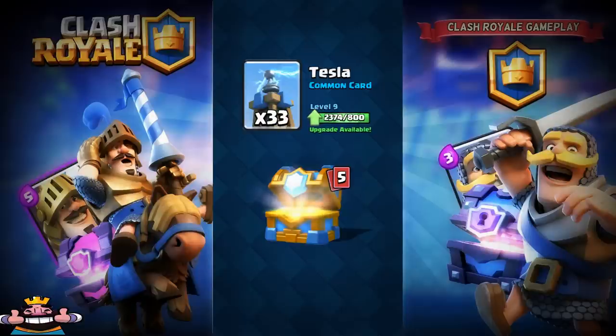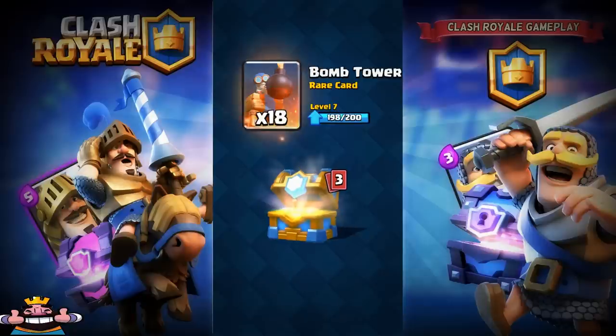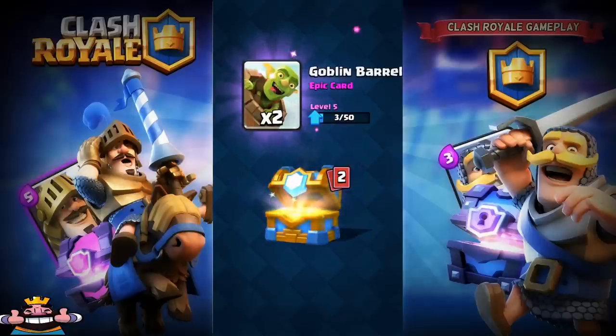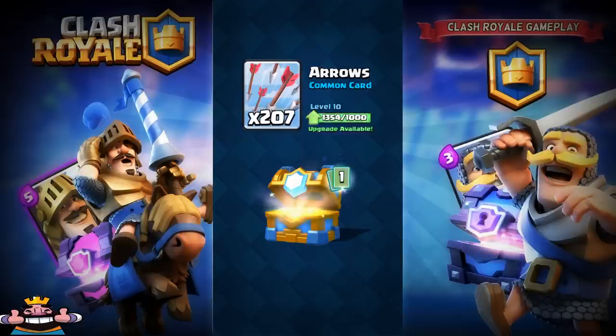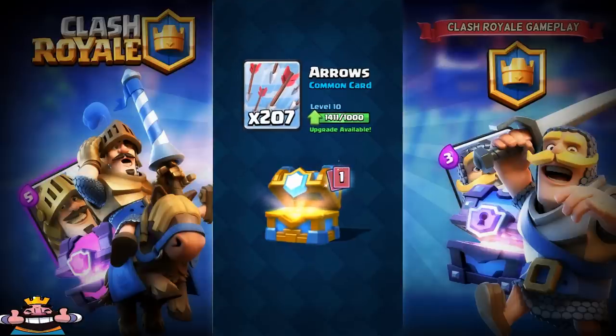So I got a Tesla, a Goblin Barrel with 32 cards, and an Arrow as well. The legendary is coming up — but first, please leave a like, comment, and share with your friends. If you're new, subscribe and turn on the bell notification, and comment what legendary card you like.